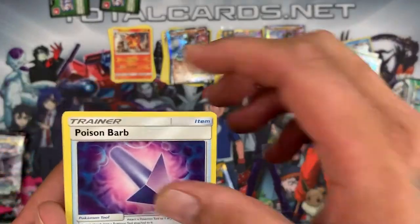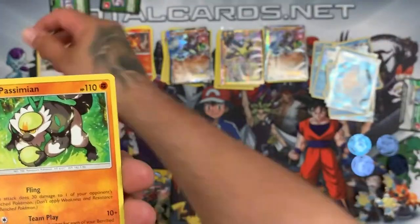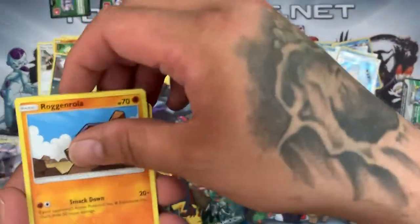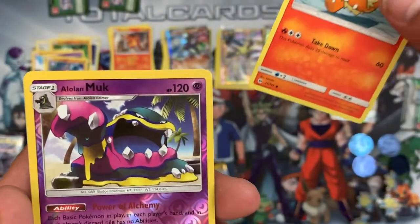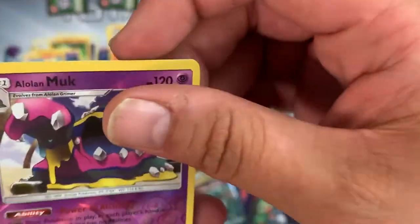Second Sun and Moon pack — another green card. We have another Poison Barb, Team Skull Grunt, Passimian, Alolan Ratatta, Roggenrola, Marin, Crabrawler, Growlithe. The reverse is a nice Alolan Muk and the rare is a Golduck.